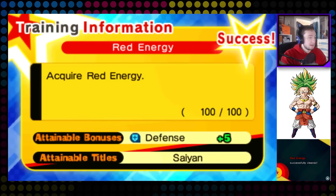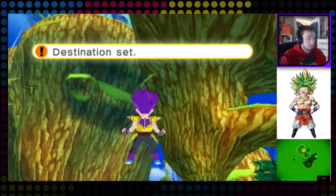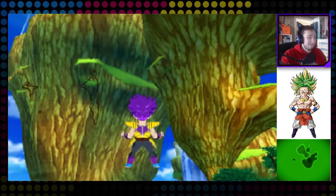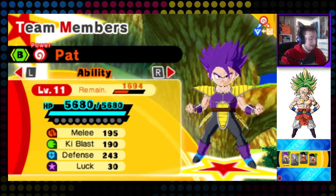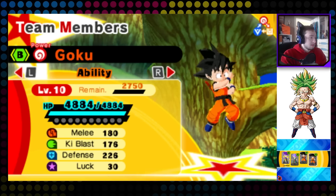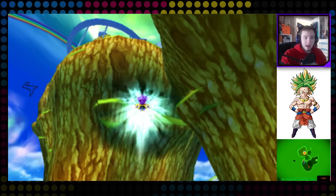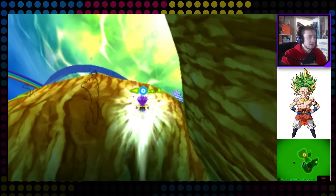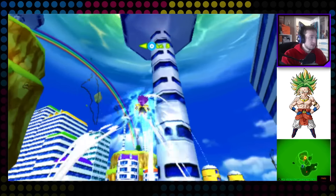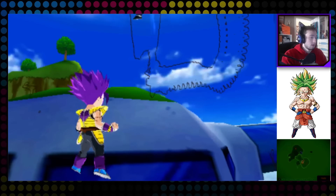We got Kid Goku on our team, he's level 10. I need more energy. Deep down I kind of want to fight the level 25, but we are nowhere near powerful enough — no one's powerful enough to take that on. Alright, let's take off and see what's going on. I'm curious to see who our fifth fighter is going to be. I just walked into the wall. Wait — is that a level 8? We'll just beat the crap out of it because it's fun.